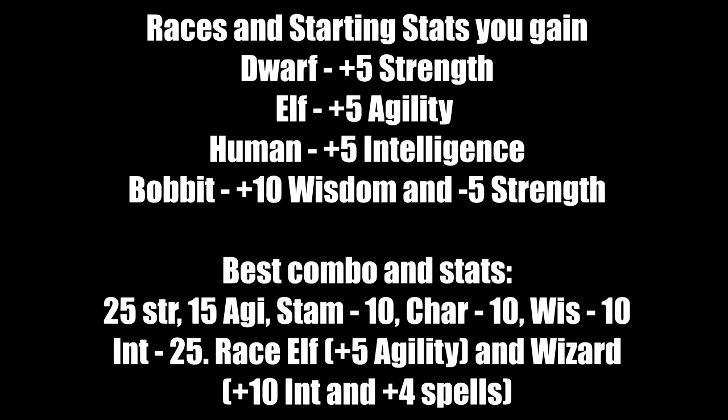Here are the races and their starting stat bonuses: Dwarfs gain +5 strength. Elves gain +5 agility. Humans gain +5 intelligence. Bobbits gain +10 wisdom when you start out as them, however they get -5 strength.